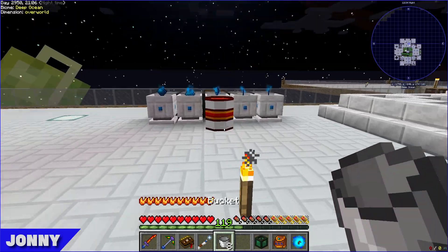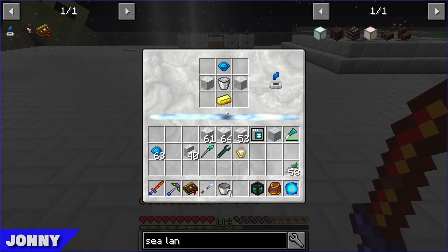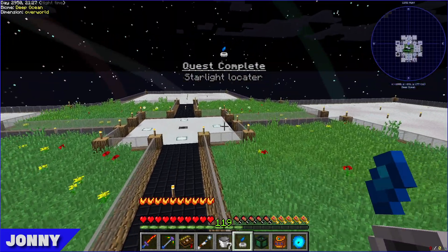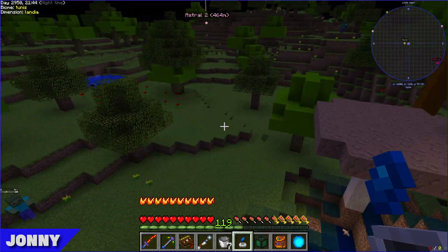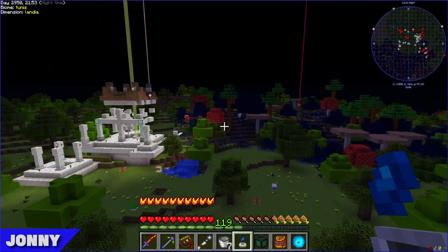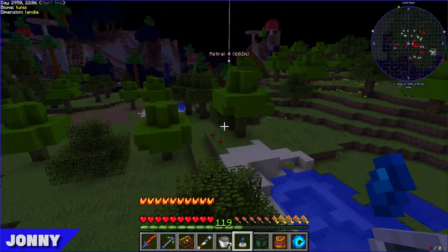Crafting the fossic resonator — it needs a bucket of liquid starlight. Remember to right-click it with the resonating wand to complete the craft. In Landia it should show glowy particles indicating areas of high starlight potential, with the ground turning a bluey starlight color.